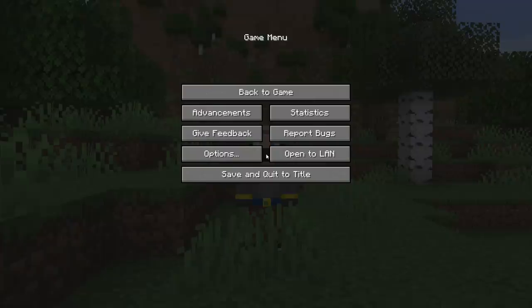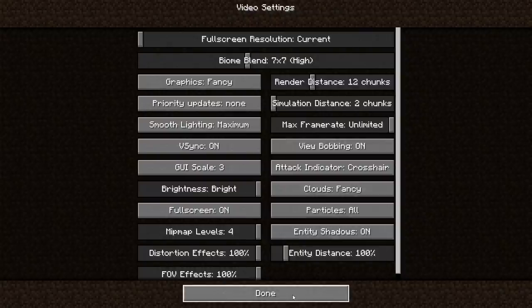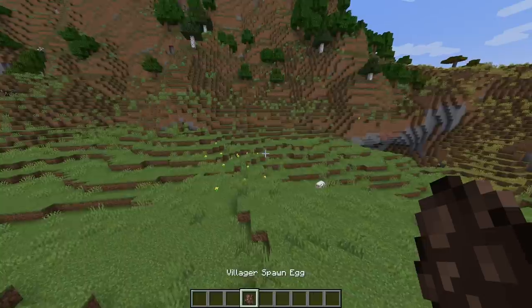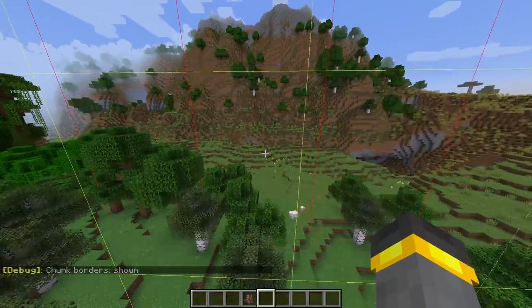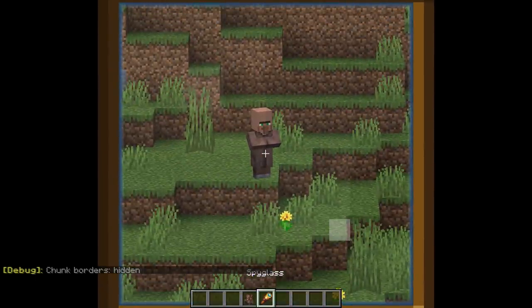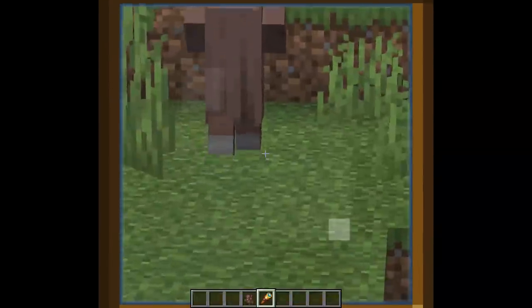The biggest addition in this week's snapshot is inside Video Settings. We've always had render distance — that's how far we can see. We have not always had simulation distance — that's the brand new one. I'll try to explain it: if I lower simulation distance all the way to two chunks, show chunk borders, and place a villager over here, then move more than two chunks away, that entity is no longer updated — it just stands there. Moving closer, it regains consciousness and starts moving again.